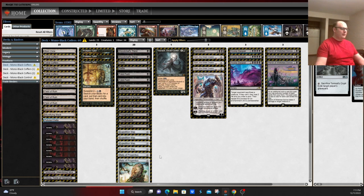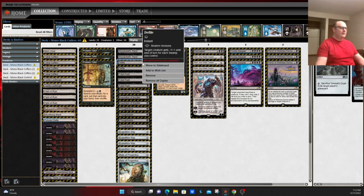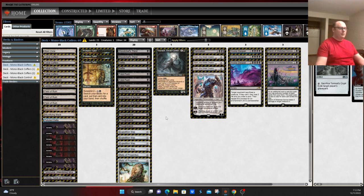This version is also running Relic of Progenitus in the main deck as a way to deal with graveyard-based decks, and it's a cantrip in the worst situations. Defile is an interesting one: target creature gets -1/-1 for each swamp you control. It scales throughout the game — maybe not quite as good as Fatal Push, but in the late game can kill something much bigger than Fatal Push is capable of doing.